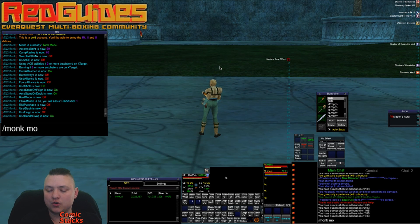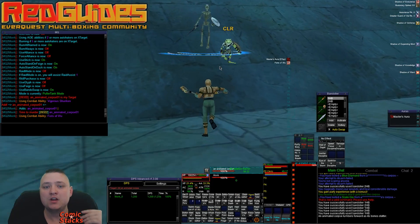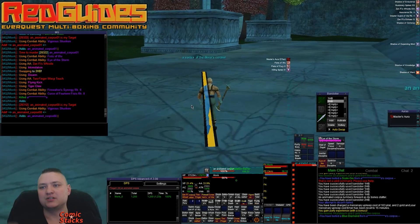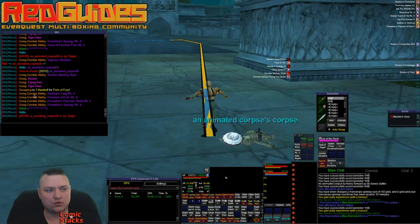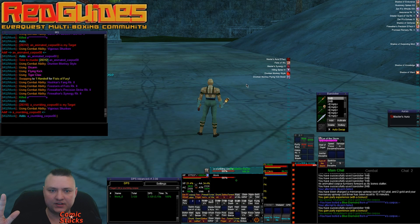Let me show you what this looks like. We're doing Monk Mode 5, which is Puller Tank. I'll set up camp right here and go pull. I have two one-handed weapons on right now — Fist of Fury procs, and I immediately swap to a two-handed blunt and start attacking. I'll keep the two-handed set until Fist of Fury fades, then swap back to one-handed to proc it again, then swap back to two-handed. You can turn this off, but if you want that extra DPS it's pretty awesome.